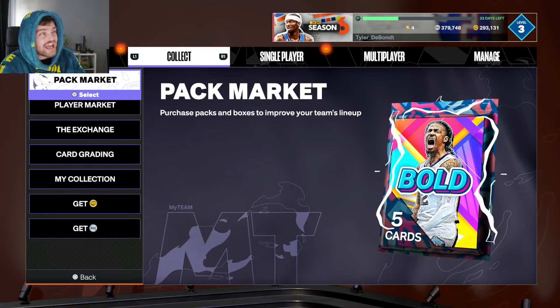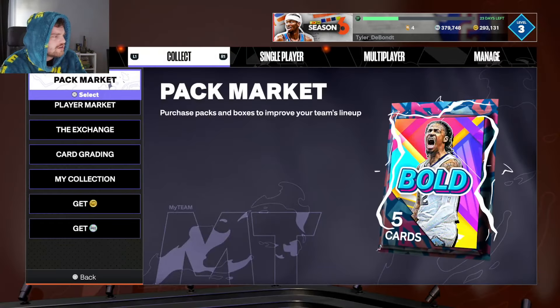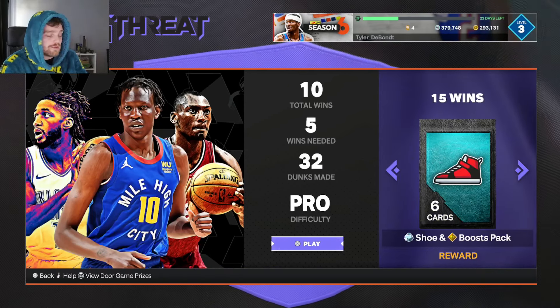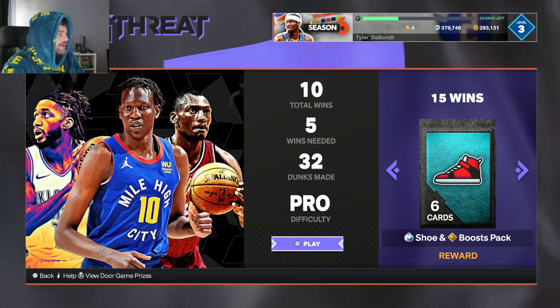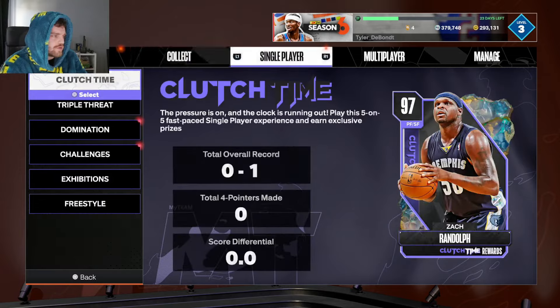Basically all I did was I ran Kevin Durant and just threw lobs to him with two centers. I think I ran like Emerald Bow Bowl and Emerald — 95 block — and Emerald Biznack-Yambo. I did that until I completed all the dunks, and then as soon as I completed the dunks I swapped out Kevin Durant with Isaiah Joe, purely because it was easier to hit threes and I came up against worse competition.